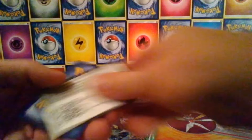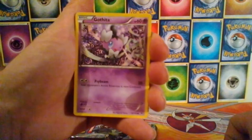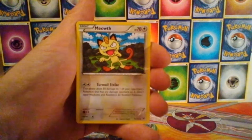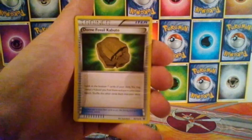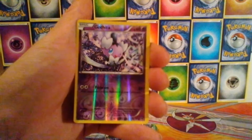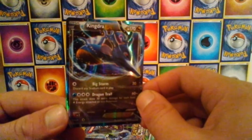There we go, there's a code. And we start this pack off with a Goth Eater, a Binnacle, Meowth, a Whismur, Mincino, an N, a Launcher. We have a Dome Fossil Kabuto. We have a Reverse Holo Goth Eater. And the rare is a Kingdra EX. Nice start.